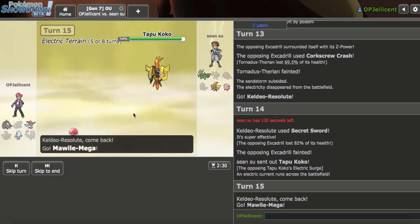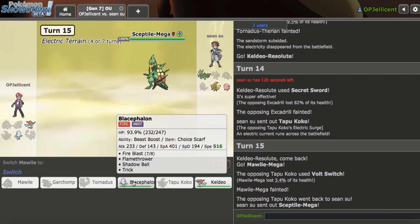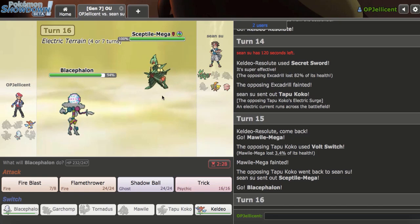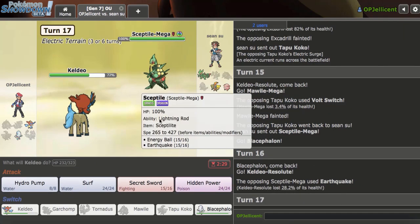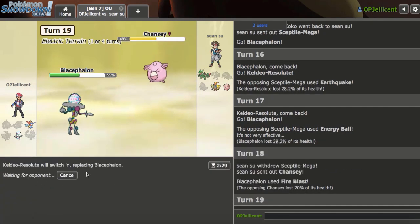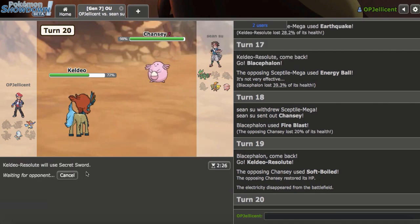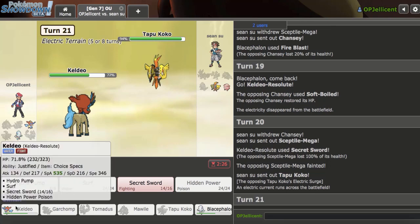I think my play is Keldeo - no, I think I have to go Blacephalon. Then double out into Keldeo on the Chansey? They just Earthquake - yeah, this is over. Let's go back to Blacephalon just on the off-chance. This time they go Chansey - they're just going to Softboiled here. They go for Softboiled. Do I have a chance? I have to hope they stay in for no reason. They sack off Sceptile - it goes down in one hit. But I don't think I can beat the Tapu Koko here. The Specs Koko rips this team apart.